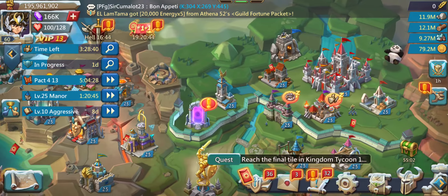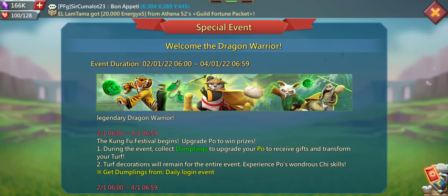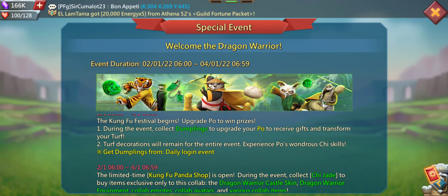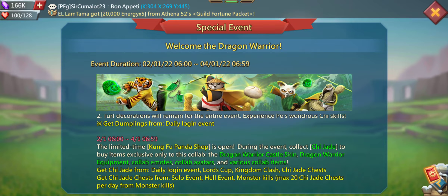That's everything you need to know for the event. The event runs from 1st of February to 1st of April. You can collect dumplings to upgrade Po, and the turf decoration will remain for the entire event. The Kung Fu Panda Shop is open and you can spend Chi Jade to get the Dragon Warrior Castle skin, Dragon Warrior equipment, collab emotes, collab avatars, and various collab items.